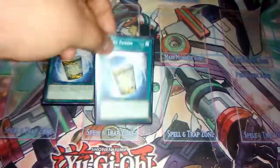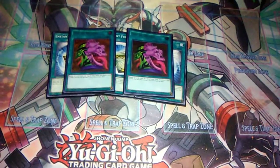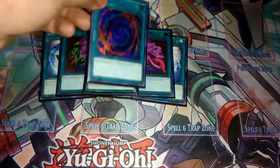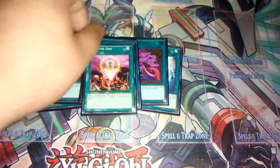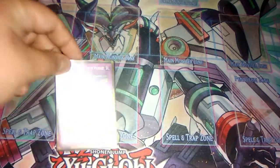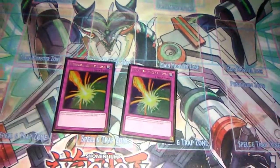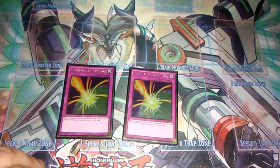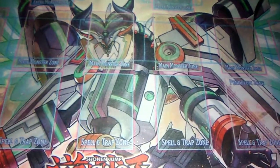Moving on to spells, we play three Instant Fusions, two Pot of Desires because it's a staple, one Brilliant Fusion, one Polymerization, and to help get into Glow-Up Bulb we play One for One and Foolish Burial. For traps we play two Storming Mirror Forces — it's the best Mirror Force card, and even in today's format it's still good since a lot of monsters protect themselves from destruction, so this is a way to get around that. That's it for the 40-card main deck.